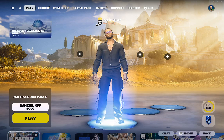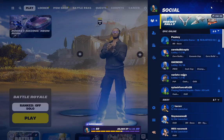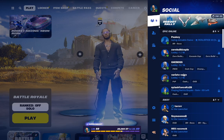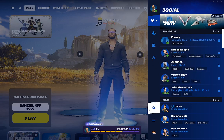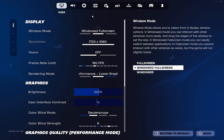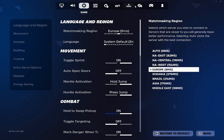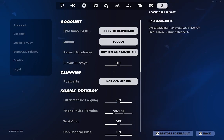So the first thing you want to do — if you're on controller, you want to click start. If you're on PC, you just want to go to the top right and click here. And then after that, you want to go all the way down to the settings bit here. After you do that, you just want to go past video, past audio, all the way up to account and privacy.